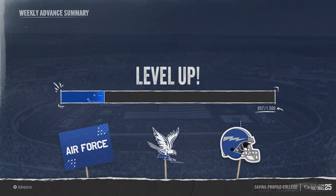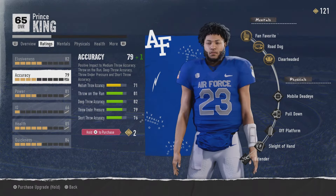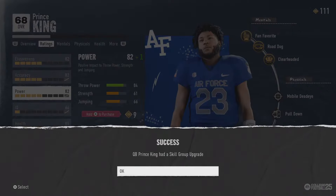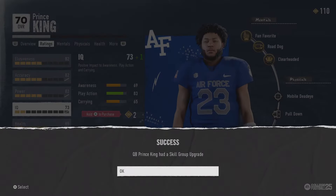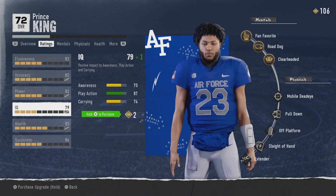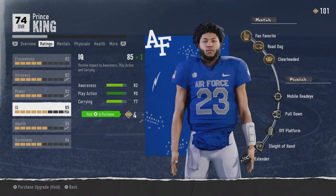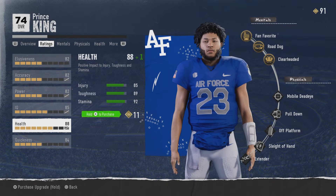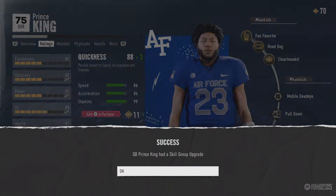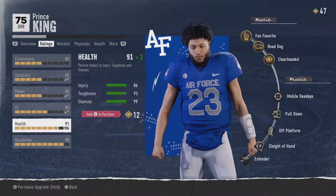Once you're done with the practice, it should show you how much XP you gained. Look at the top right of your screen — it should show all the points you've gotten. If you got over 100 points, the same amount as me, that's how you know you did the glitch right. Go ahead and upgrade your player — it didn't take me all the way to 99, but just from that one practice glitch it took me to about 92 or 93 overall, which is good enough. Just do more practice and it'll get you up there pretty soon.